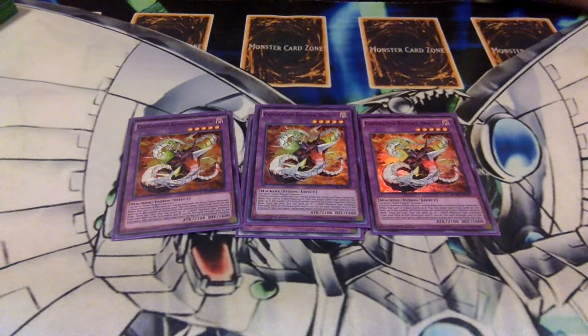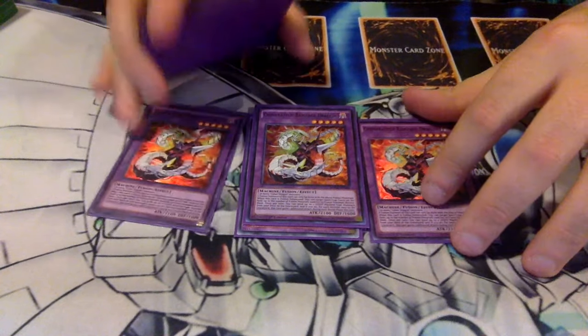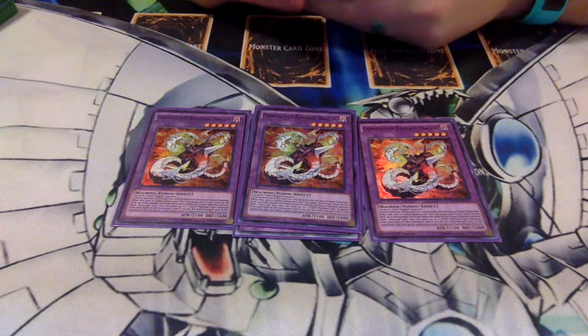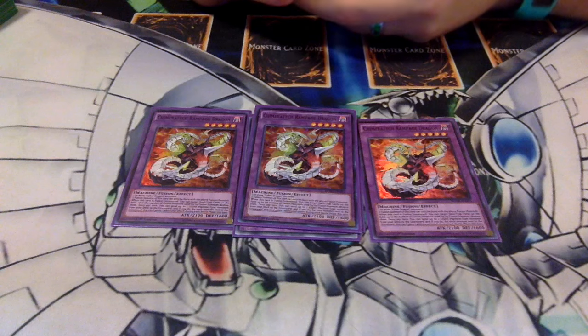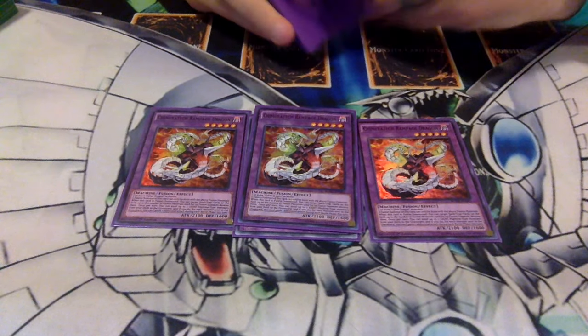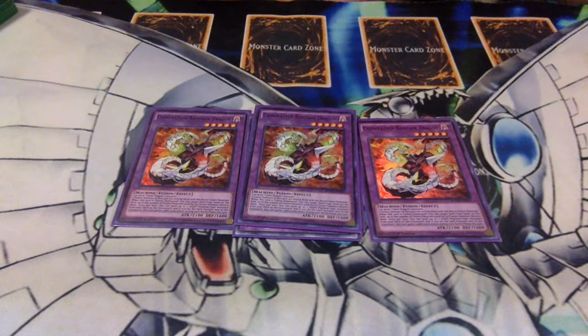Three Cyber Dragon Rampage — Rampage is the newest staple addition to this deck. It can literally save your bacon in every case because this thing is back row destruction, and it pretty much restocks itself for Overload Fusion, which is very handy.